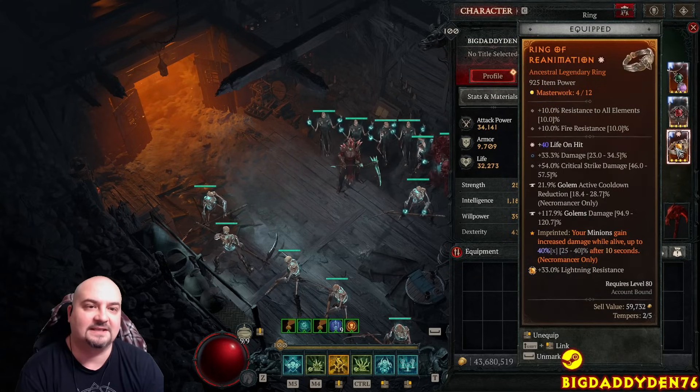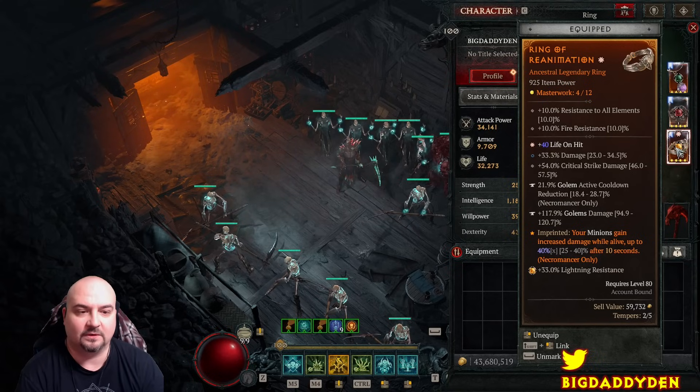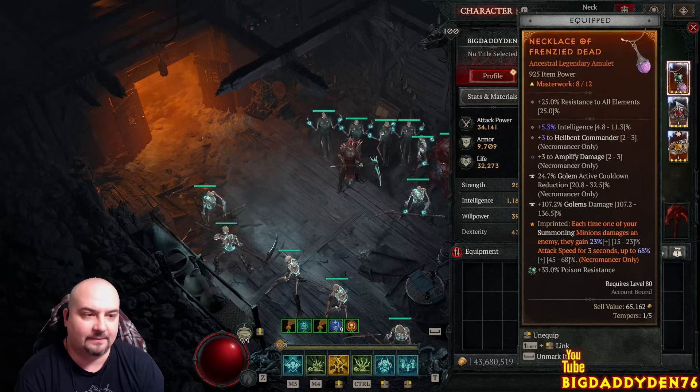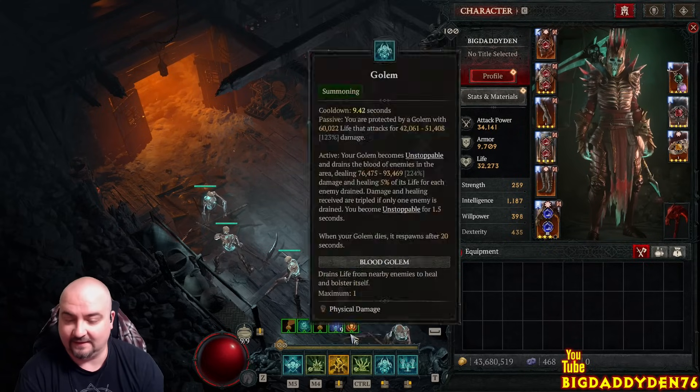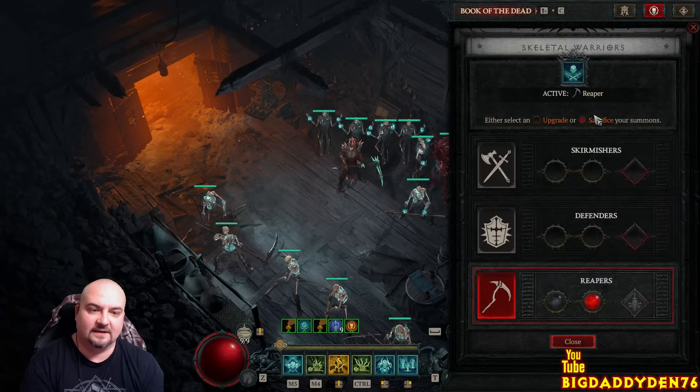The Ring of Animation gives our minions an extra 40% damage bonus. We've also got golem cooldown and golem damage on this ring - when masterworking I'd go for golem damage. I've also got golem cooldown on the amulet, but everything's resetting super fast anyway.